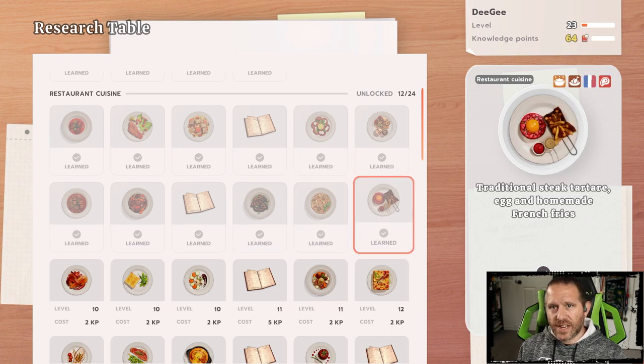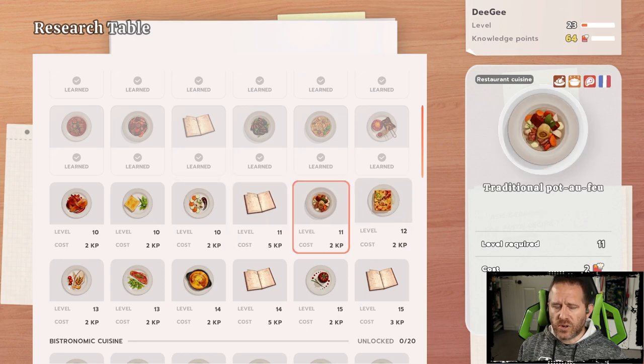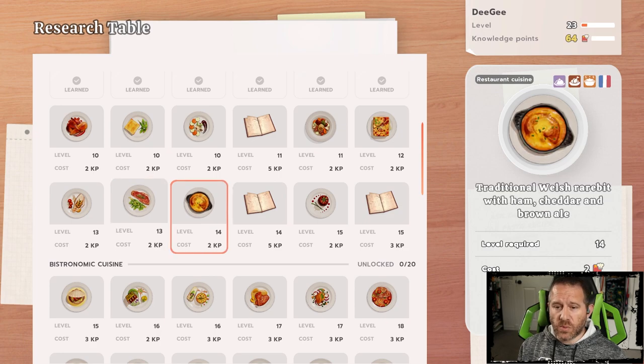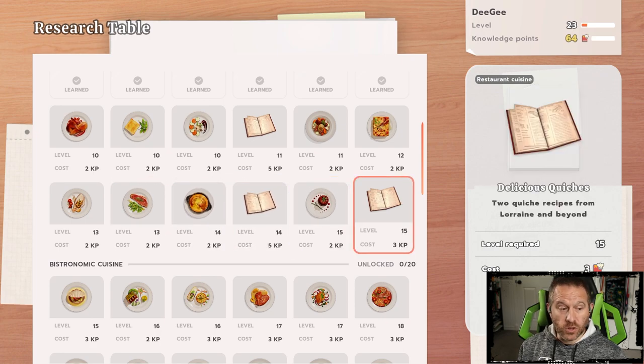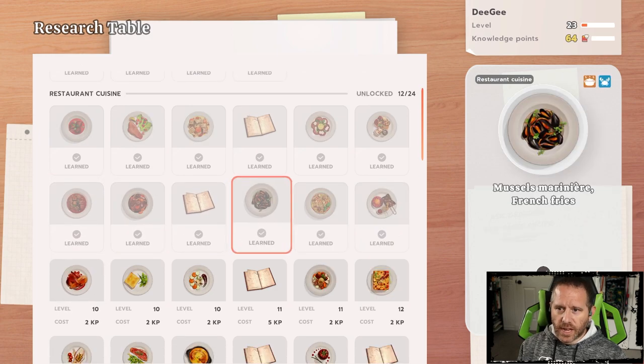The second event for Adele was about a tartare — here's a traditional steak tartare. Notice how we had Kasim's items one and two, then went straight to the next, which is beef tartare. Big clue: they're bunched together and follow in a progressive manner. Our next wave of recipes we'll need to learn will likely be somewhere along the next row, or the row after, still within restaurant cuisine — unless it pushes down into the bistro.